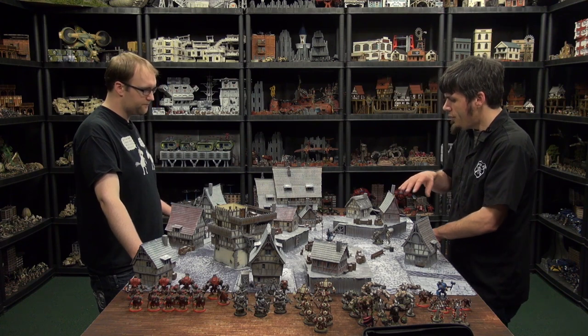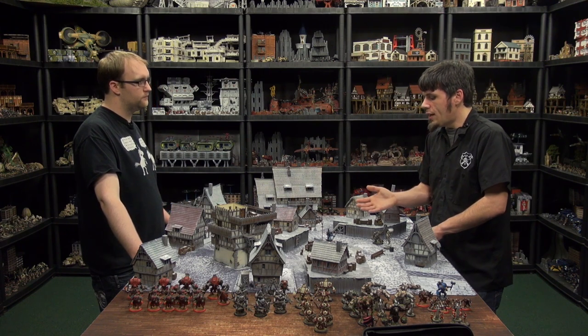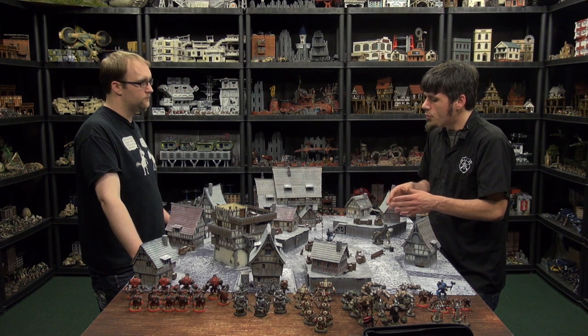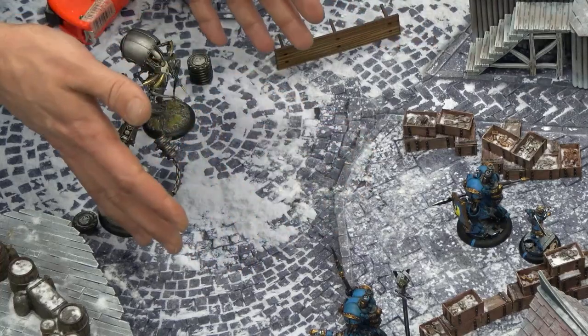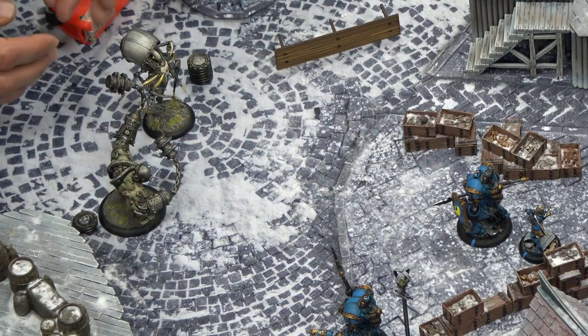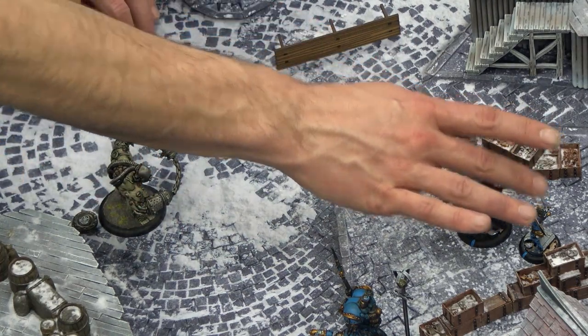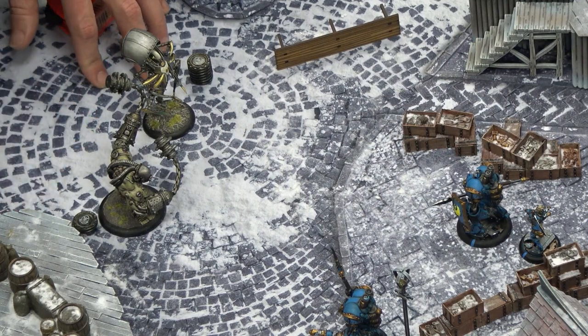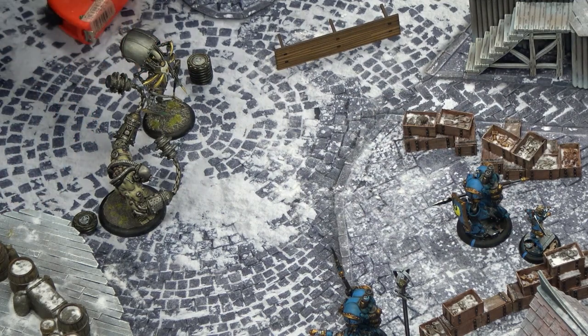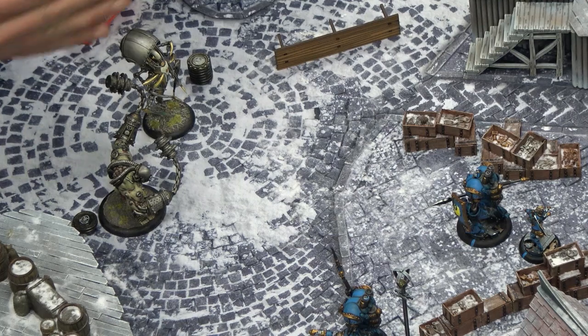This is about understanding the full rule set of War Machine — knowing how casters work, how Jacks work, and being able to see the vectors. We're going to show a simple example here to talk about a creative kill: how I could get Beth Maddox killed with what I've got in the current situation, and give you an idea of how to look for different possible angles.